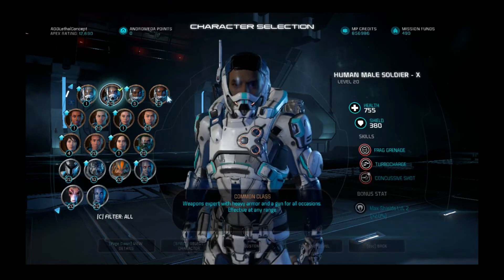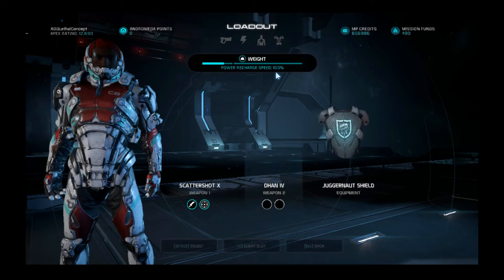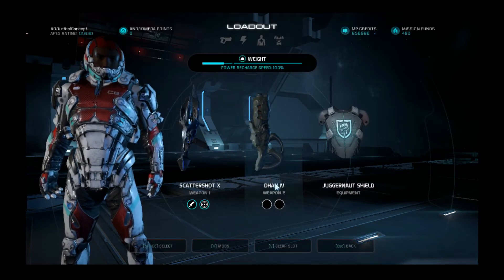Raptor still has the same damage, same fire rate, and everything. With the Vanguard there are some small changes — I've equipped a Darn to try out the different shotguns.